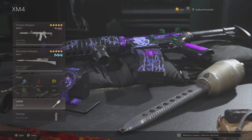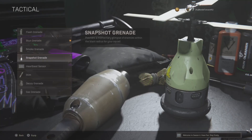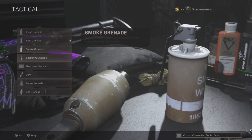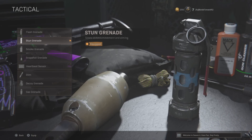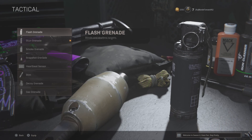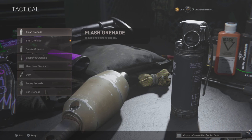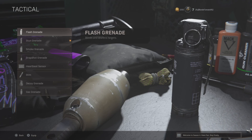And then these are my Tactical and Lethals. The Tactical can be swapped out for flashes or heartbeat. One reason why I use stuns is because it slows the victims in movement speed and aiming. It also lasts a whole second more than the flash grenade, which only blinds the enemy for a second less than the stun. So if you flash someone, you can easily just run out a window or run away.